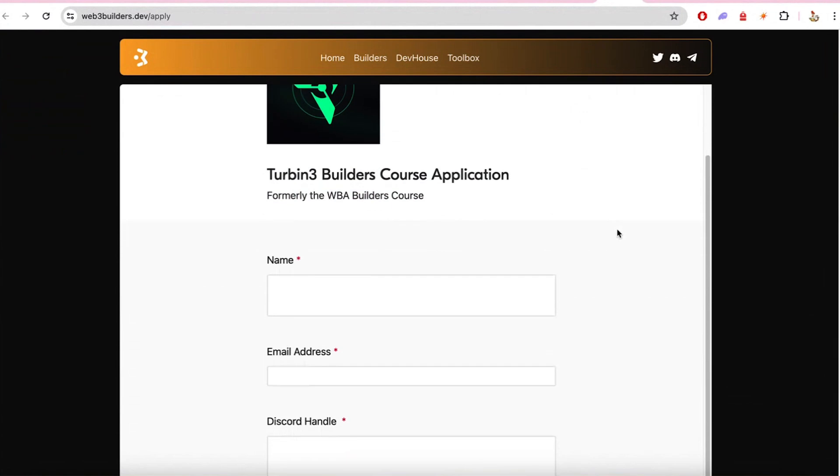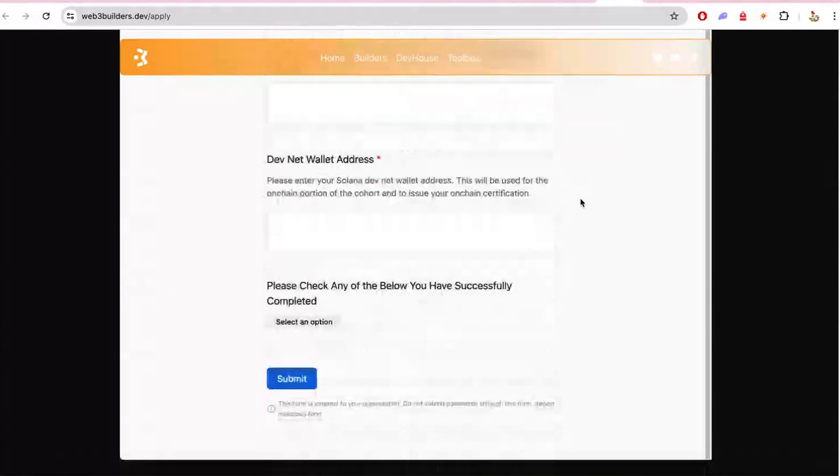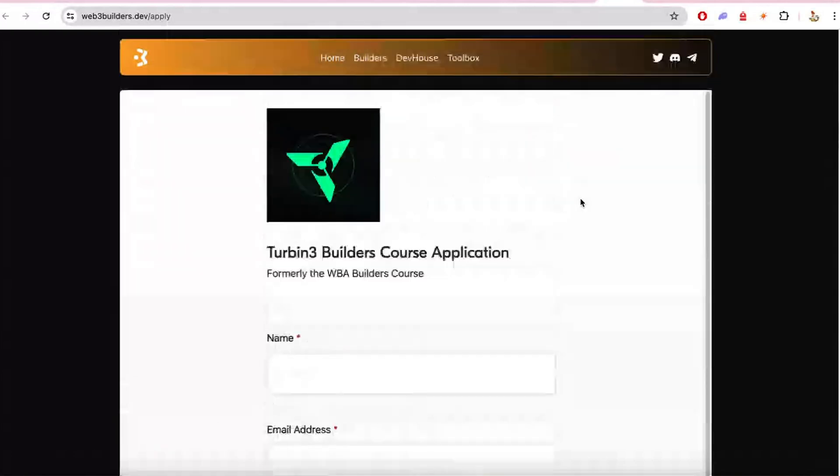And then we have a new course from Web3 Builder Alliance. Shout out to the WBA friends. The applications are open for their next cohort for their Rust bootcamp. It's a very polished developer education program. They have shipped lots of very good developers and have had lots of traction within the Solana hackathons. This program is extremely good and completely free to do. I encourage everyone to apply — I think applications are going to close in the next week or so after this changelog episode goes live, so get your applications in. I heard good things about it, and they're also pretty picky with who they take, so if you're good, sign up for sure.